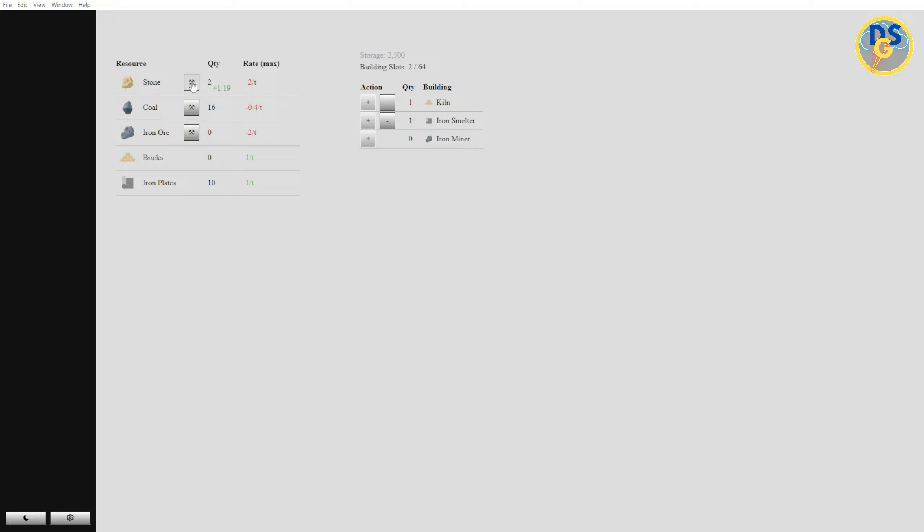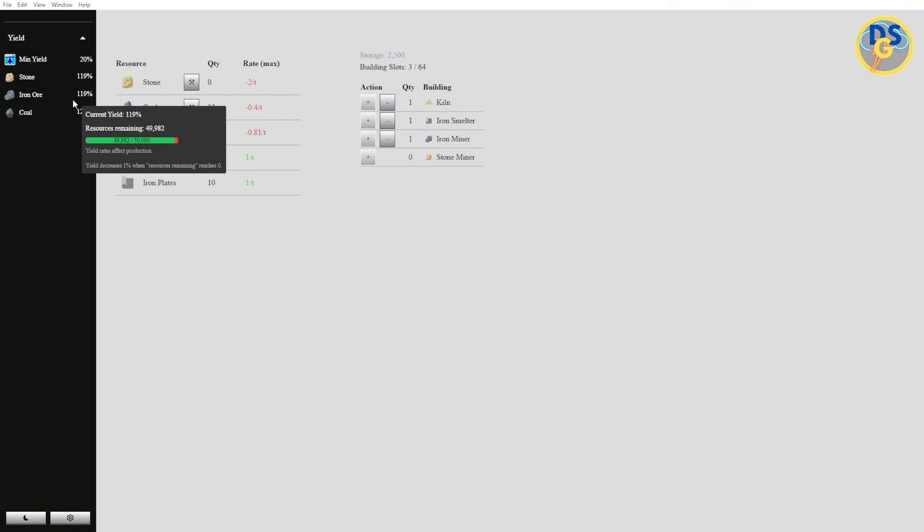We use two stone to make bricks here. We're almost there — a little bit more. There we go, we are in the green. So we are ready to purchase this iron miner, and that just opens up some more stuff. We've got this yield over here, which allows us to see that we're getting stone at 119%, coal at 120%, minimum yield of 20%. These numbers here are really going to help us later on.